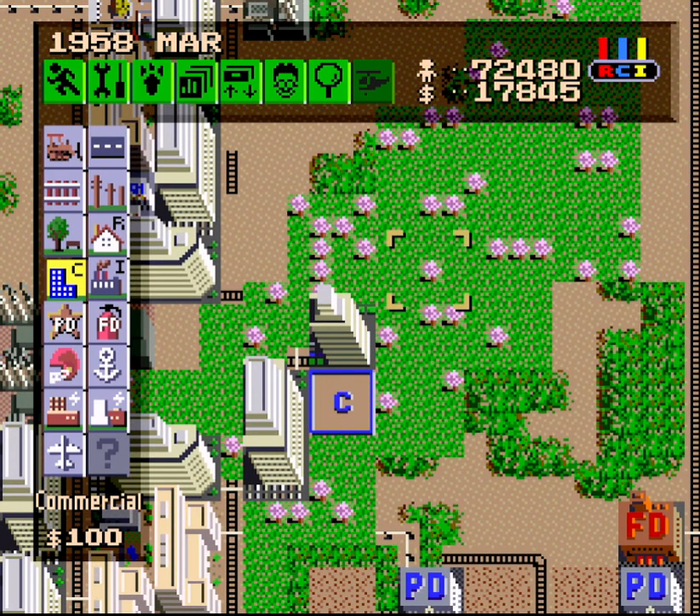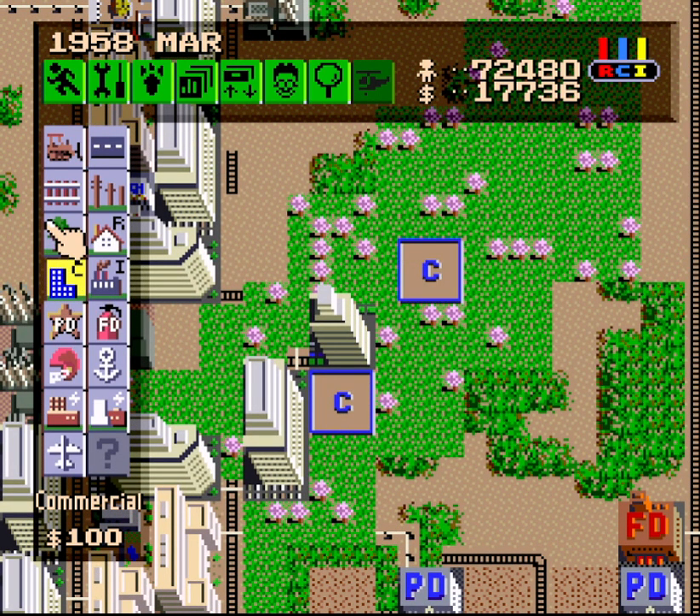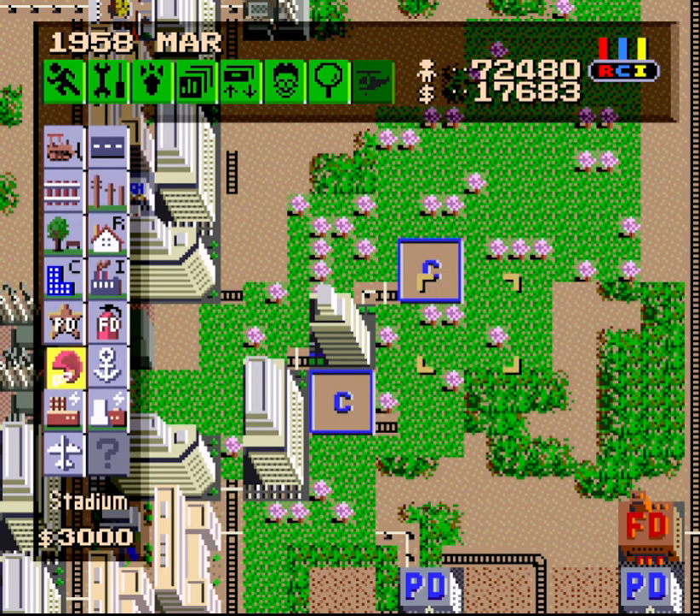Get some transportation and power connected. With the 4x4 regions there, this one will be fine where it is. The upper one — I'm using a couple tiles for power lines, but that's okay. It'll develop just fine.